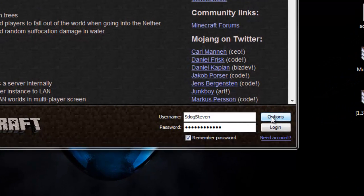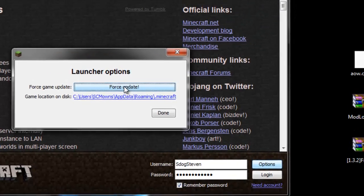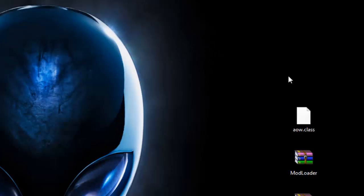The first thing I'm going to do before installing this mod is go to options and force-update my game. The reason I'm going to force-update is because I have mods currently installed. If you guys have mods currently installed, I always recommend backing them up because you never know if this mod is compatible. If it's not compatible you'll get a black screen. Force update and log in to download a brand new minecraft.jar to mod.